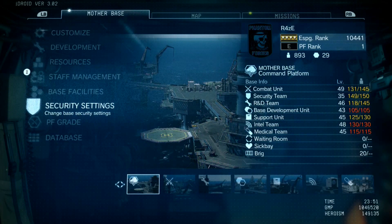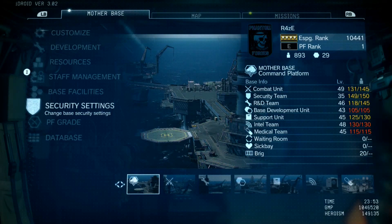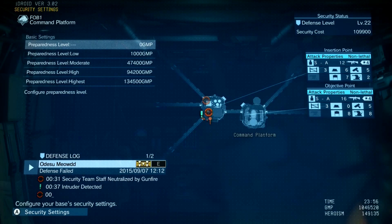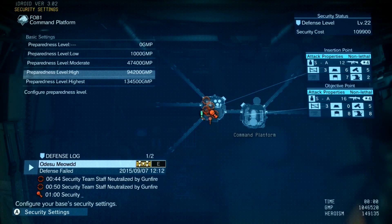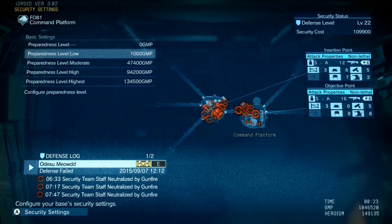Alright, so you have a base, and maybe you even added some extra platforms and decks. Now it's time to make sure they're properly defended. Go ahead and click on Security Settings in the Mother Base tab of your iDroid. This is where the magic happens when it comes to planning out your FOB's defenses. Start by clicking on the platform you want to manage, then go ahead and click Basic Settings. This allows you to change the preparedness level of your platform, which affects your guards' awareness. The security cost you see in the top right will be the cost charged to you each time that platform is invaded. It's good practice for the first deck to have the highest preparedness.